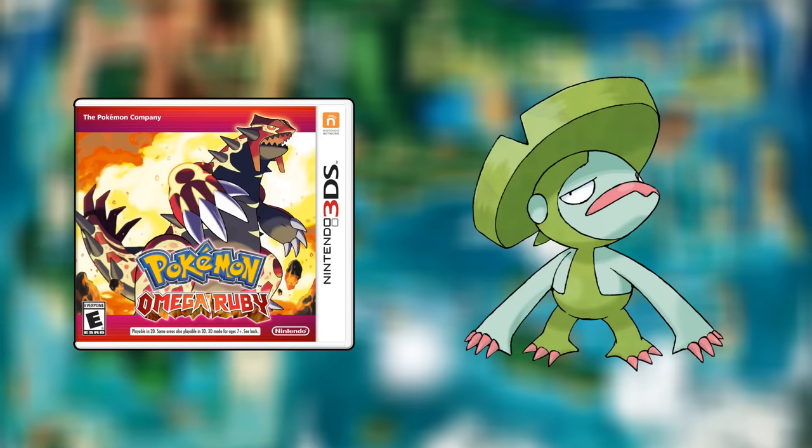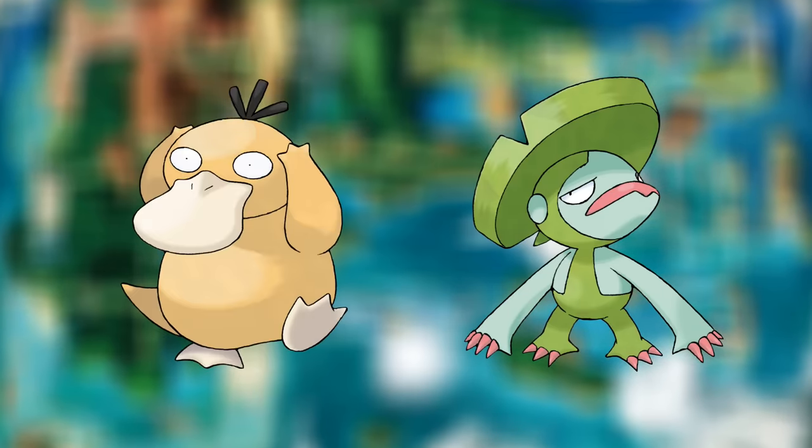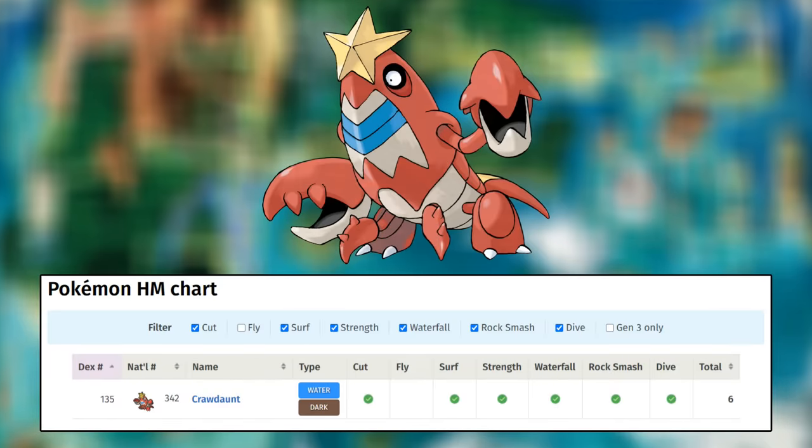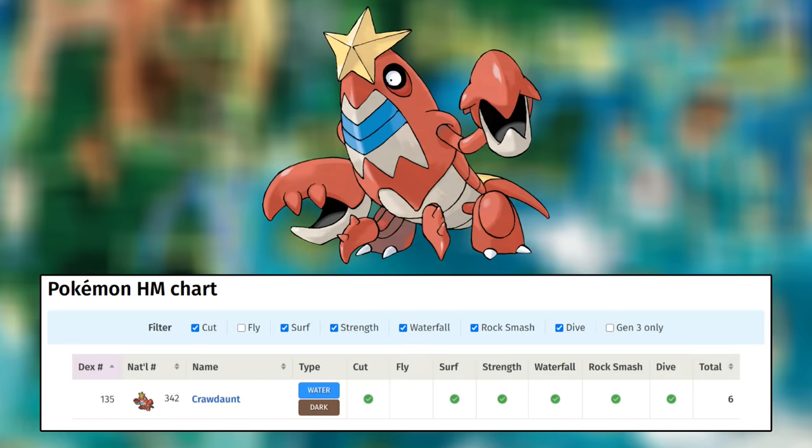And then finally are Omega Ruby and Alpha Sapphire. The only change to the HM situation between the originals and these remakes is that Flash went from being an HM to a TM. Therefore, my answer is the same: in Alpha Sapphire it's Lombre, and in Omega Ruby it's Nuzleaf, later swapped for Psyduck. Crawdaunt is the Pokemon that learns the most HMs in Hoenn — all of them but Fly — but it cannot learn Flash, and since the Victory Road is dark, I value having Flash a lot more. Cut is, like before, completely optional.